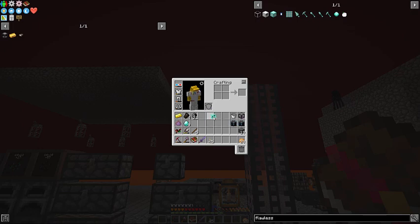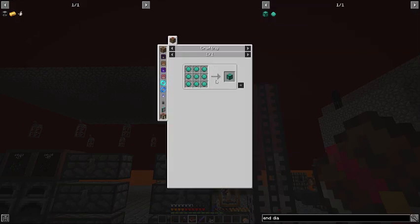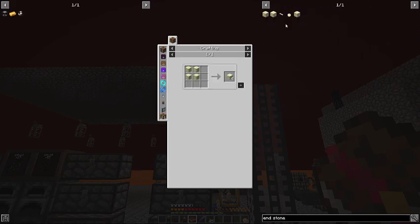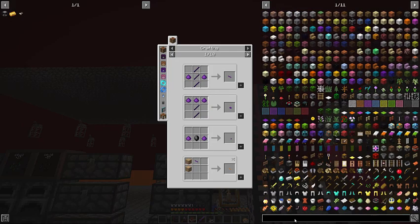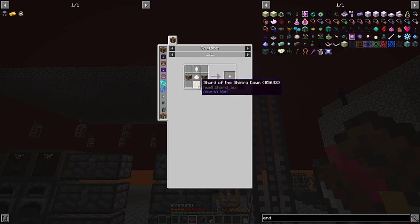Now that I have the diamond sapling, it only grows on an end diamond block. We need nine of those, and each one takes an end stone. The question is how do you get end stone — it's not craftable. You can use a burst seed once you have four, but where do you get your original four? The way to do that is to get your Seed of the End, which needs a white dye, yellow dye, two grass, and a garbon bosia.